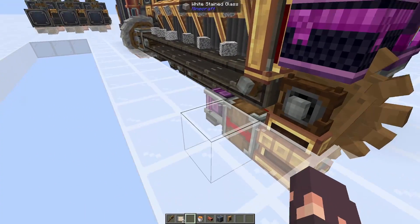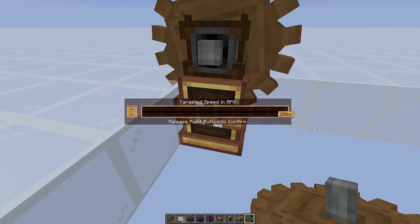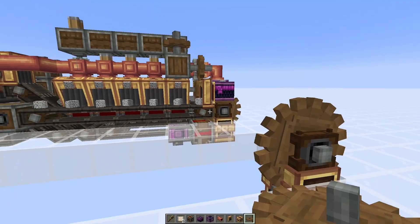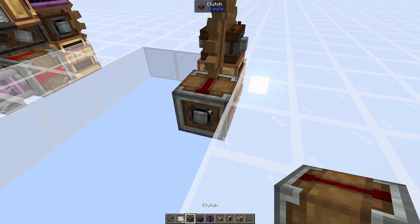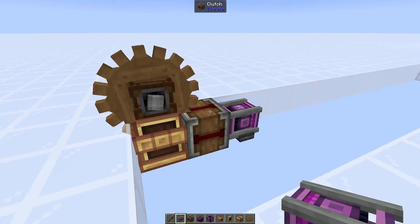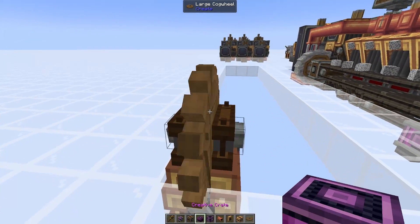We're going to start at the back because this is where you're going to put in your diorite, lava, and andesite, and also connect your power. Starting in the back right corner, we're placing a rotation speed controller and a large cogwheel on top. Depending on the direction you're facing, you will either need to set this to 256 counterclockwise or clockwise — just set it to counterclockwise and you can see at the very end which way these shafts are turning. On this close side we're going to put a clutch — this is where you're going to hook up your power.